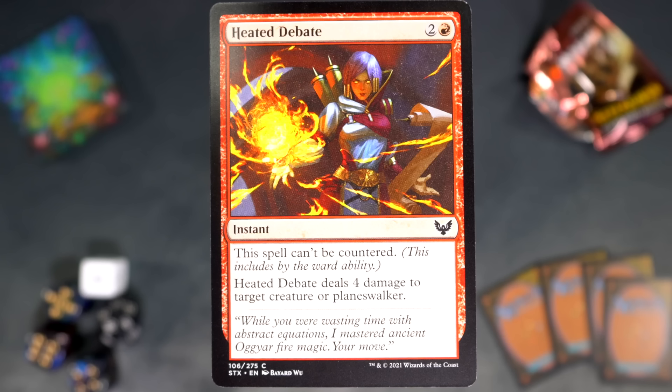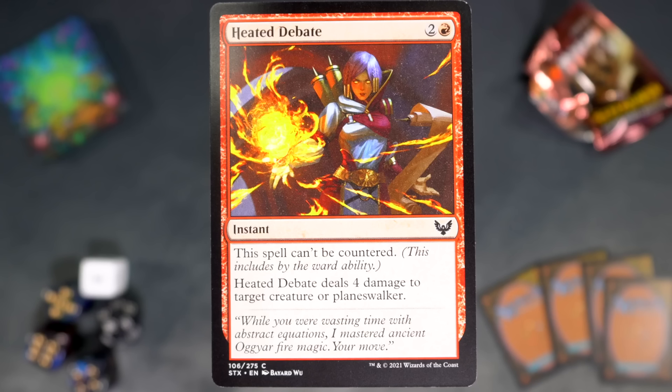Boy, every card a banger. Heated Debate — two and a red for an instant. This spell can't be countered, and the reminder text specifies this includes by the ward ability. I love that they put that on here, because that's less reminder text and more of a gameplay hint. Ward is so new at the time of this coming out, they're basically saying: by the way, ward counters — so this can't be countered, so don't pay the ward. Hopefully I helped someone with that, as I learned the hard way. Heated Debate deals four damage to target creature or planeswalker. Excellent. Love to have a heated debate.